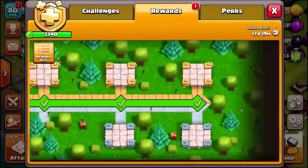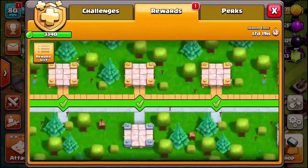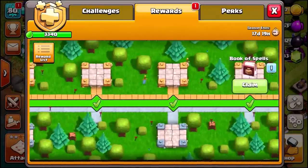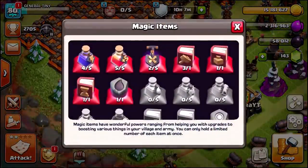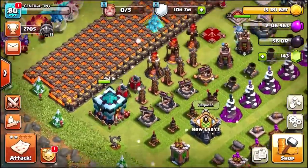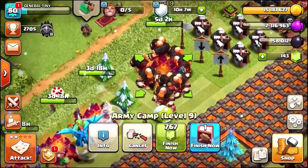I've already got maxed-out gold, elixir, and dark elixir from the gold pass, which is crazy because I haven't played this account for about a week. We've only got a Book of Spells left in the Gold Season. As for magic items, we've got a Rune of Dark Elixir, one Book of Everything, three Books of Building, and a Book of Spells.